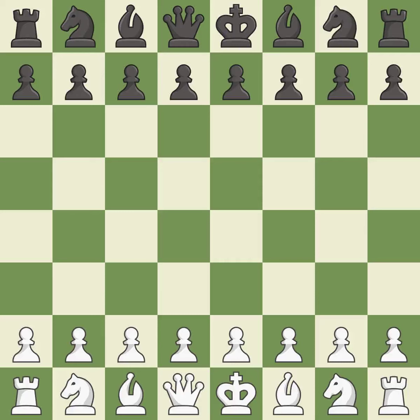Benko Gambit fully accepted, Fianchetto defense. It was a close game that was lost by a mistake. Black got the better of white in that game. The opening was balanced, and black capitalized on their chances in the middle game.